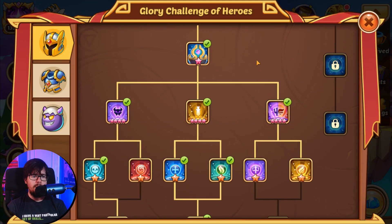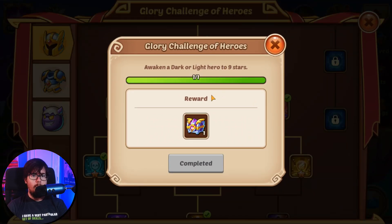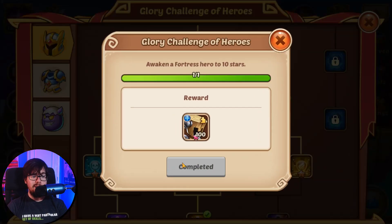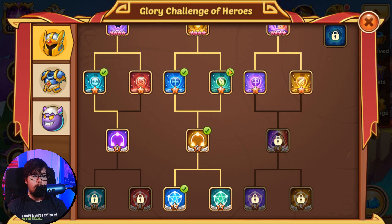I also finished a few more glory challenges recently, but accepted those rewards while not recording. My nine-star Rust gave me a light and dark selection chest, and my 10-star Fortress Food gave me some more puppets.